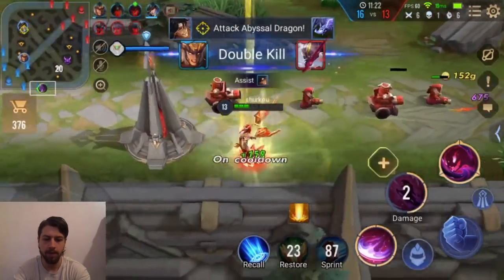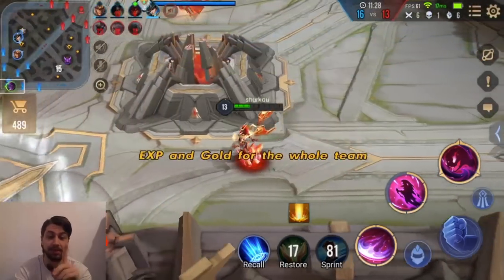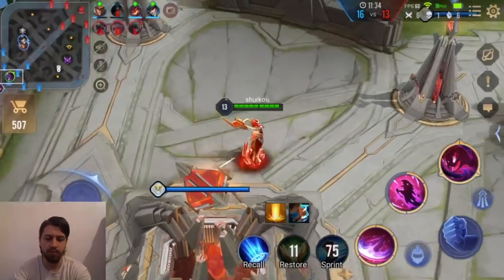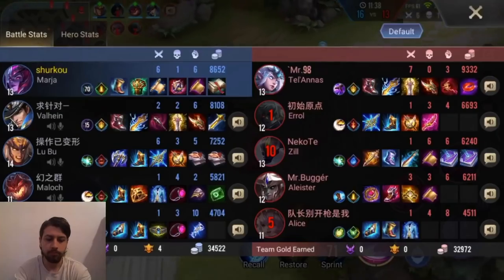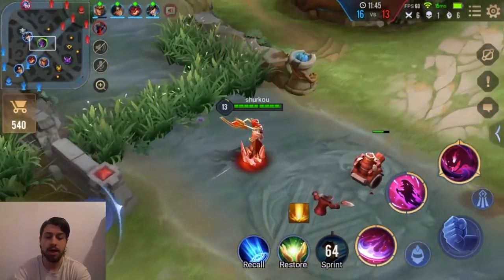She doesn't even have Devil's Awakening — she's not running the alpha build. If she had Devil's Awakening I would have died, I swear. That S1 would have been up by the time her first S1 ended. We are doing a ton of damage, but we couldn't pick up that Aleister unfortunately.